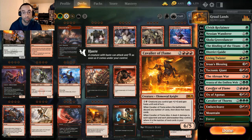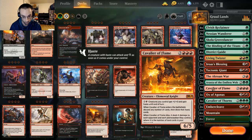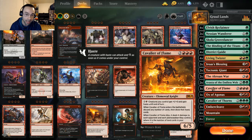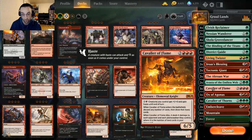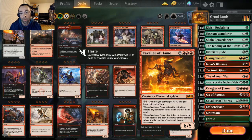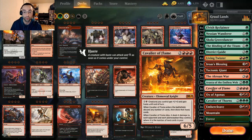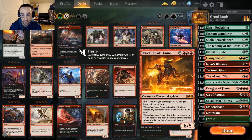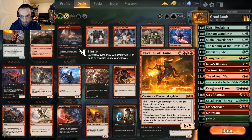We're playing a fair deck and making it work on its own. When Cavalier of Flame enters the battlefield, discard any number of cards then draw that many cards — so we can discard lands, which fuels its dies trigger: when it dies, it deals X damage to each opponent and each planeswalker they control, where X is the number of land cards in your graveyard. We have plenty of ways to get lands in hand or graveyard.